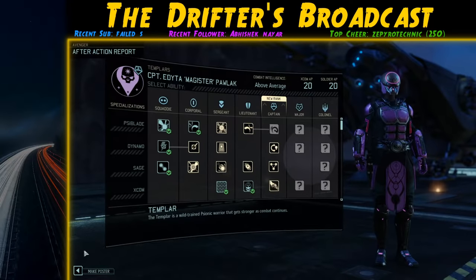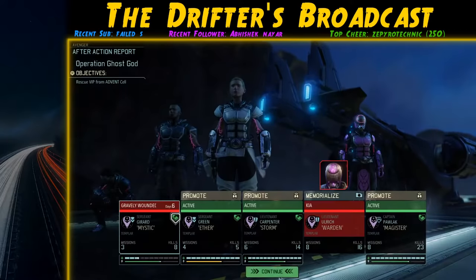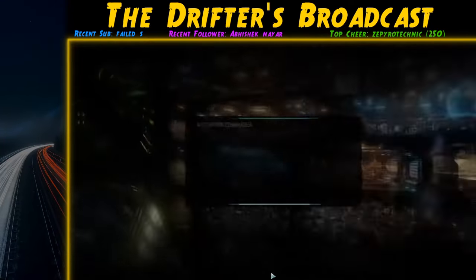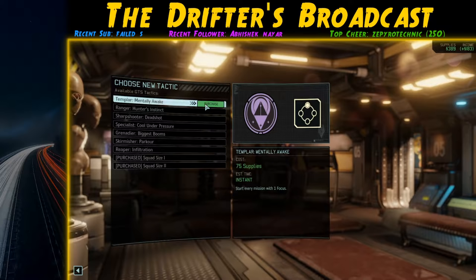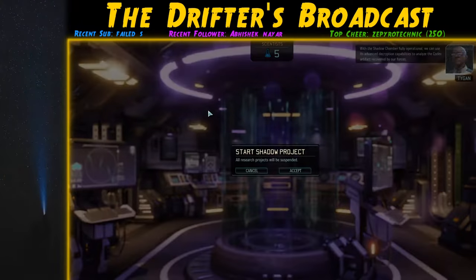There is some good news — we ranked up one of our soldiers to Captain level, allowing us to buy Squad Size Two so we can now field six Templars on the tactical layer. We also unlock Mentally Awake, which allows all Templars to start every mission with one Focus. Both abilities are going to come in very handy.